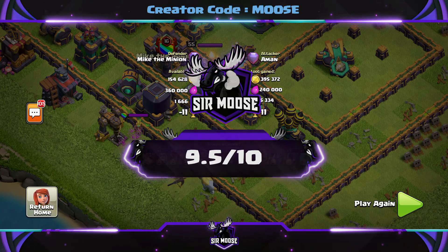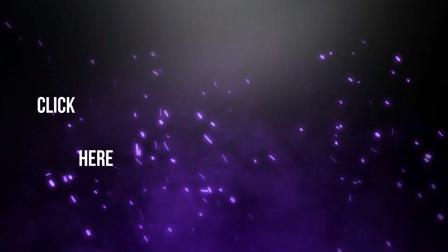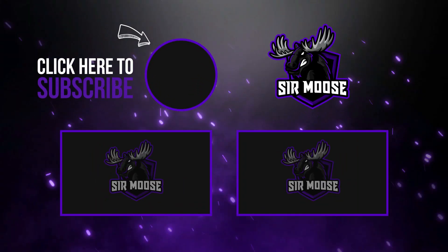Remember you can download the base in the video description — just click on that base layout link. Hope you've enjoyed the video today. Remember to hit that subscribe button and notification bell, join the Sir Moose Army, and I'll see you later. Take care, bye!